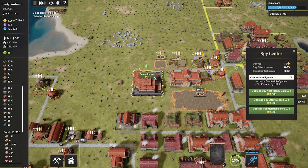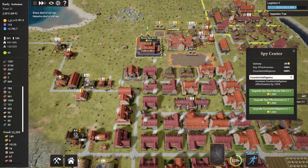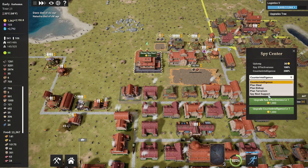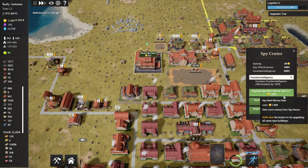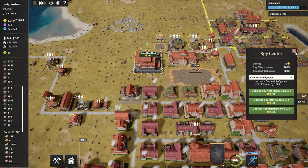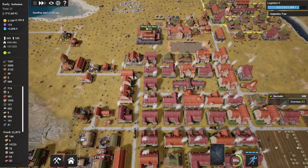The spy center lets you reveal spy nests — if you're playing with somebody, they can put spy nests in your town and that's how you'd find them. You can see counterintelligence, plan steal, kidnap, terrorism, and nest options. Spy effectiveness is 100, counterintelligence is 200. You can upgrade spy effectiveness to make steal, kidnap, terrorism, and spy nest more effective, or upgrade counterintelligence so espionage on our cities becomes less effective. We don't have any spy nests right now so it isn't doing much yet — we'll check that out later.